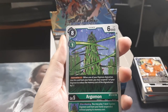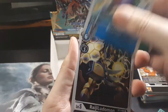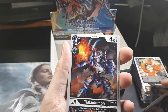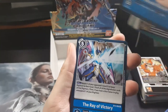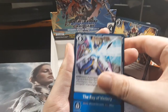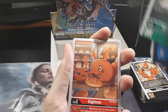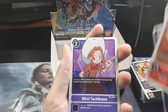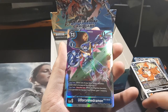Argomon. Lightning Paw. Aruromon. Betamon. Raijiludomon. Tialudomon — god, he has so many different forms. Death Parade Blaster. The Ray of Victory. I love that Terriermon. That is adorable. Gijimon. That is so cute. Mimi Tachikawa. And All Force Vigrimon — yeah, that's what it was. He looks so cool.